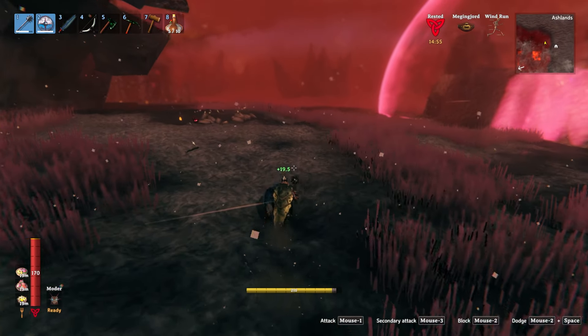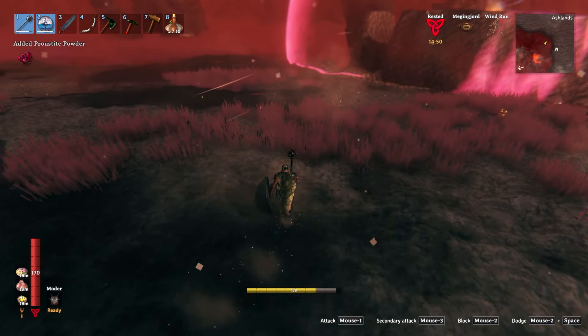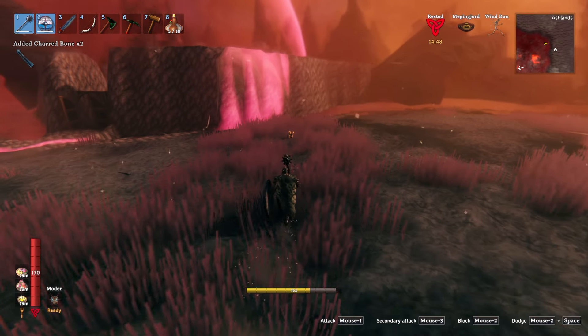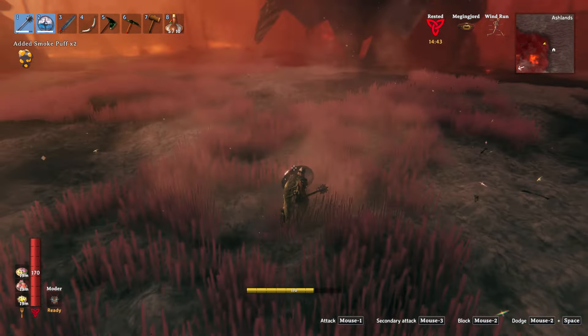Of course, all three of the brand new vegetables are found in the Ashlands. The easiest one to find, which we'll go over first, is going to be the Smoke Puff. It can spawn pretty much everywhere, and all you gotta do is go up to it and click E.